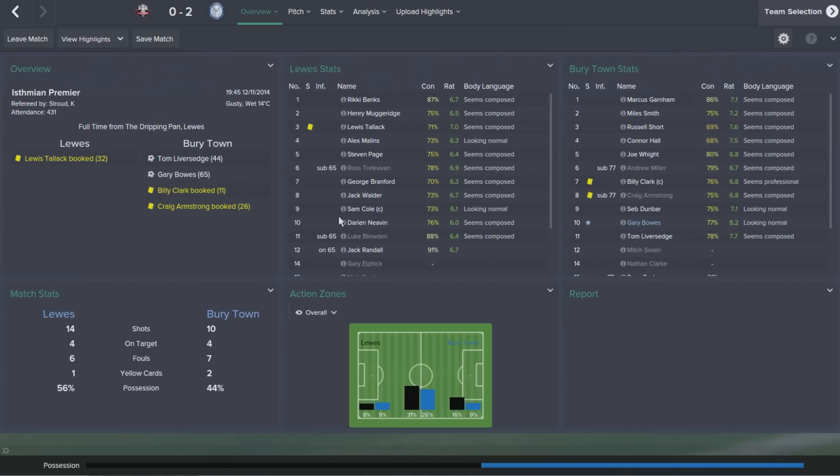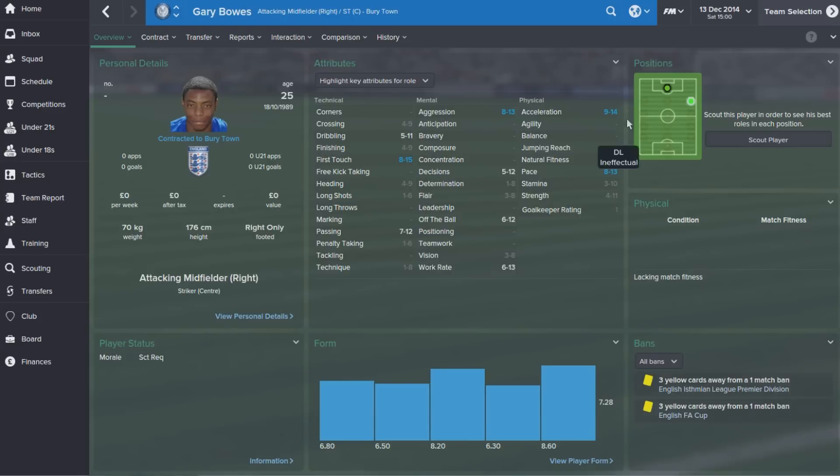The first result after the Plymouth game was unfortunately a defeat against Burytown, which was pretty disappointing. At home, I'd back us to do well, and we simply didn't. Gary Bowes for them was the guy who put us to the sword — he's a very good player in this division, you can tell just by looking at his attributes.